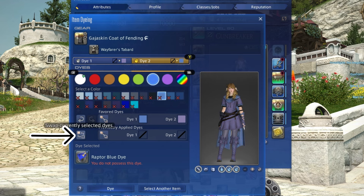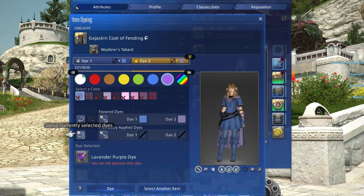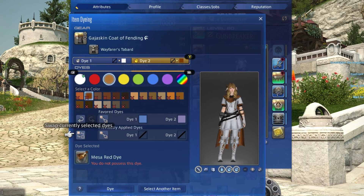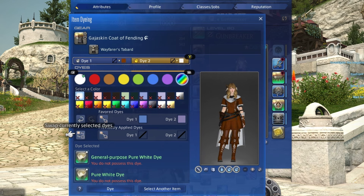Press here to inverse colors. This will change dye 1 to dye 2 and vice versa. It's a great way to quickly check which dye channel you prefer in which color between favorites, but it also works for manually selected dye 1 and dye 2 colors.